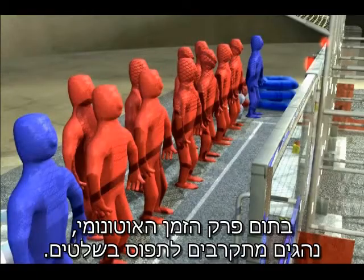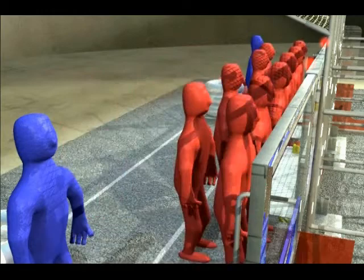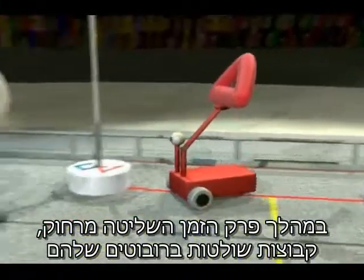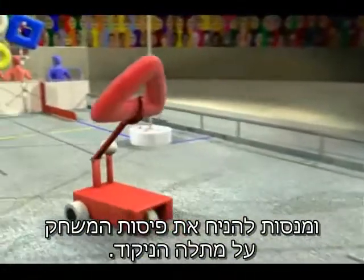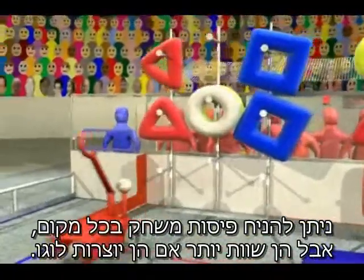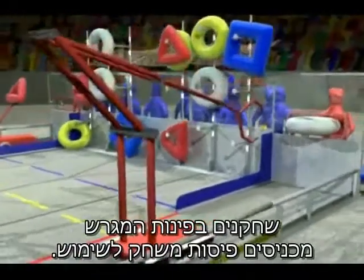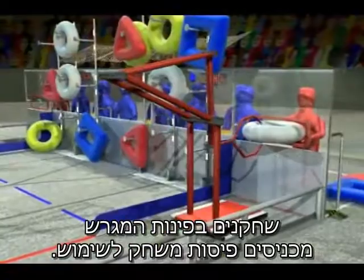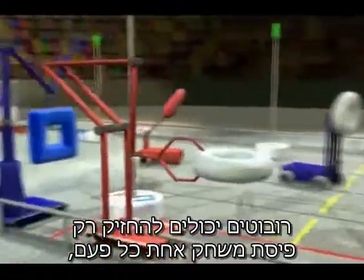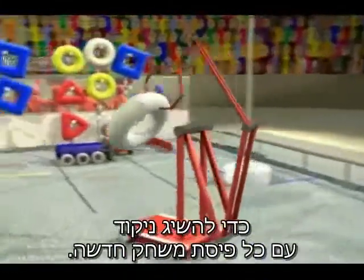At the end of the autonomous period, human drivers step forward to take the controls. During the tele-operated period, teams control their robots and attempt to place the game pieces on the scoring rack. Game pieces can be placed anywhere but are worth more if they create a logo. Human players at the corners of the field put game pieces into play. Robots can possess only one game piece at a time, so they must drive the length of the field to score with each new game piece.